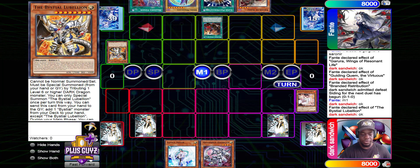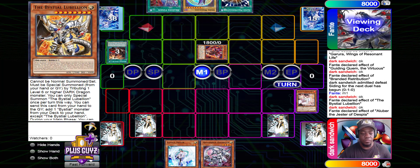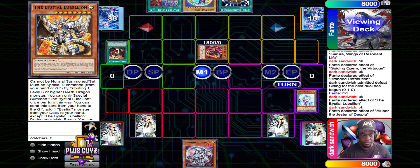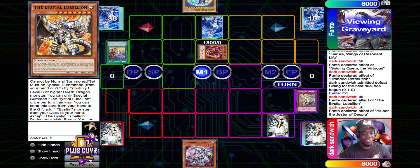We're going to use Opening this time to Special Summon Aluber, activate effect, get Valued. Doesn't matter — we have Branded Fusion in hand. D-Barrier stops that. Set Super Poly, pass turn.